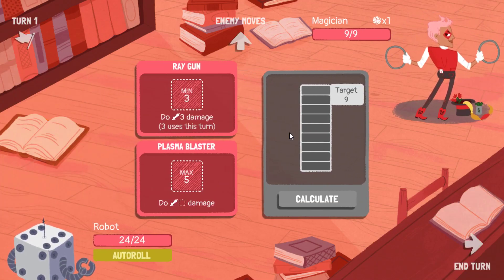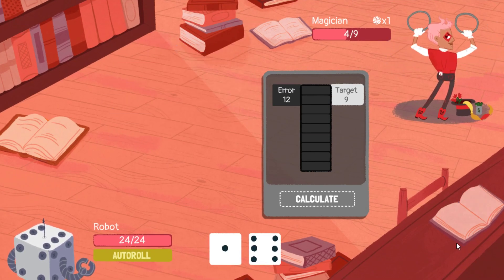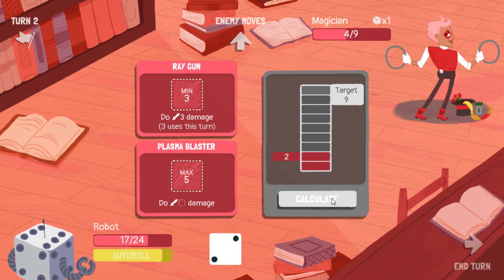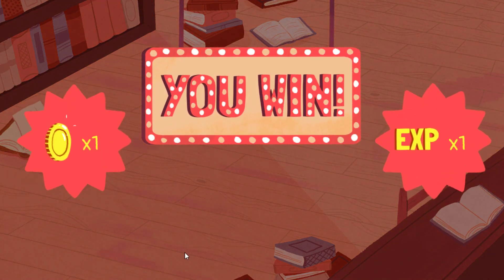Okay, so against the Magician first. Get my start off on — give me the arrow. He now hits for 7. Doesn't take too many bad turns for that to catch up. Easy enough.